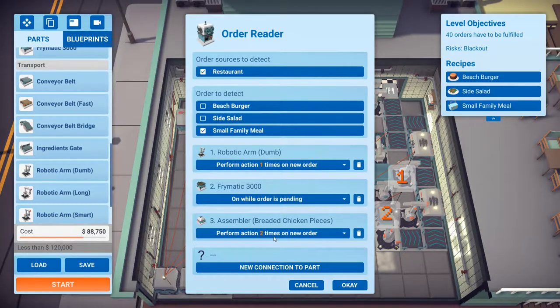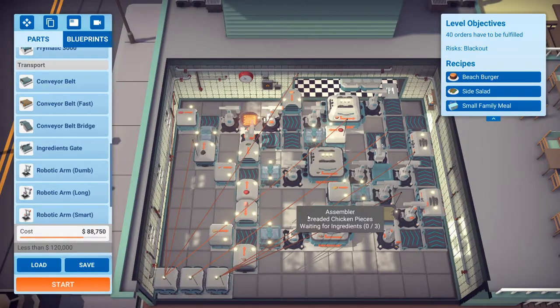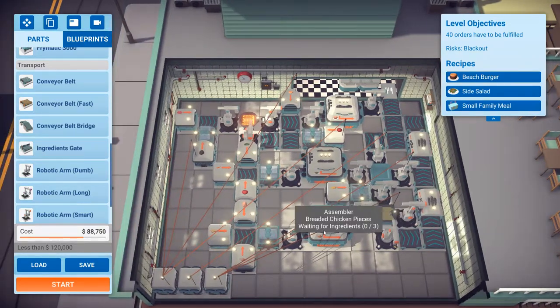Here I did something a little new with this order reader. I have it set so the assembler activates when an order comes in, and then the fryer turns on when the order comes in. The reason I did that is these ingredients will come out automatically, and then it'll pop into the fryer — it kind of stops it from over-producing the chicken.